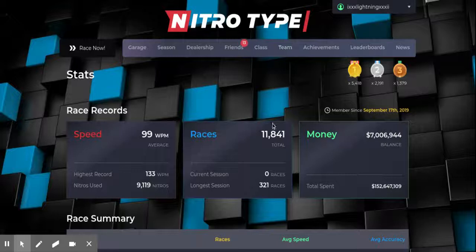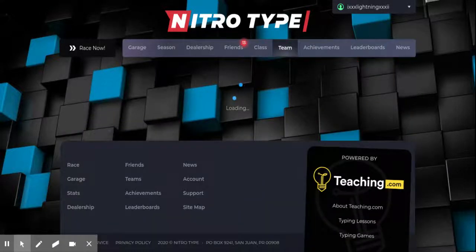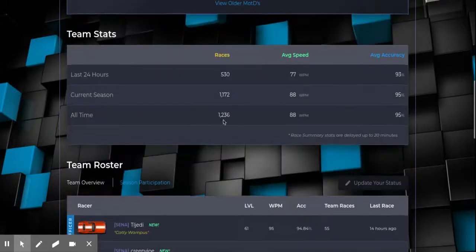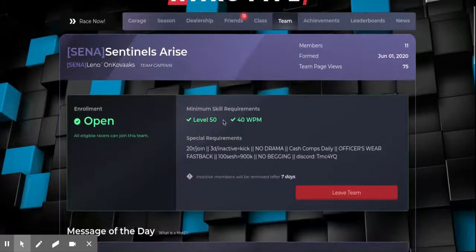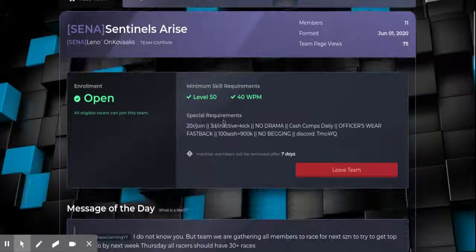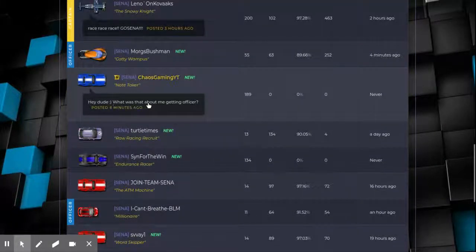I also want to tell you about this team I'm in — it's called Cena and it's made by Leno. He DM'd me on Discord and said that if I joined he would give me one million cash and he would give me officer. But I said, hey dude, what about me getting officer?